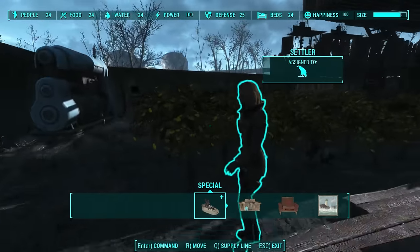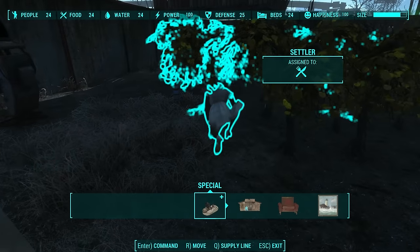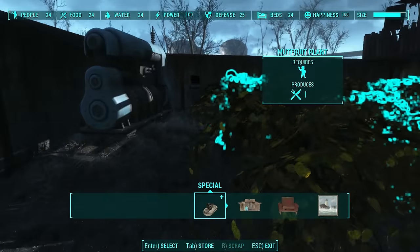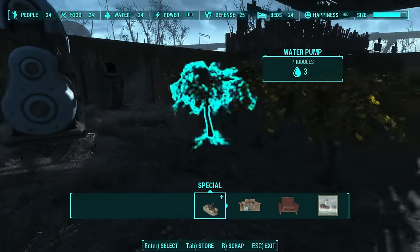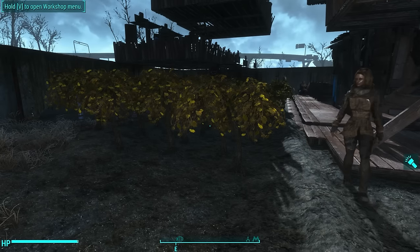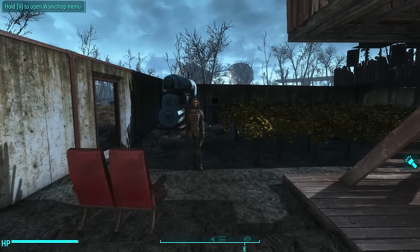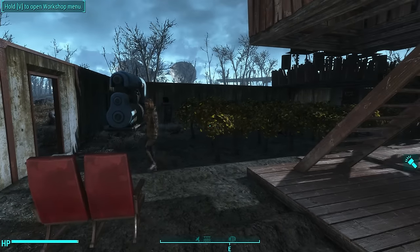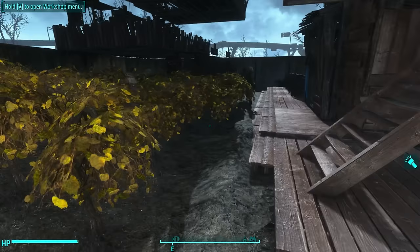So I have 24 crops, and the reason I have these in multiples of 6 is because each settler can farm only up to 6 food each person. I don't mean 6 individual crops, I mean 6 foods — so it would be 6 mutfruit plants or 12 carrot plants depending on how much food the plant generates. Since each settler can farm up to 6 food, it would be a waste to have less than 24 people because you wouldn't be maximizing the efficiency of each farmer. 24 people divided by 6 is 4, so you have 4 settlers assigned to food production.